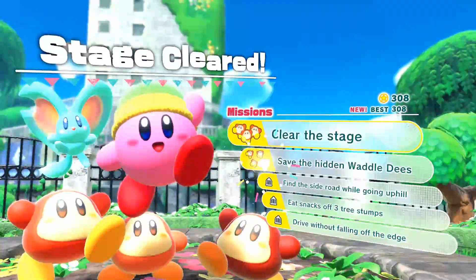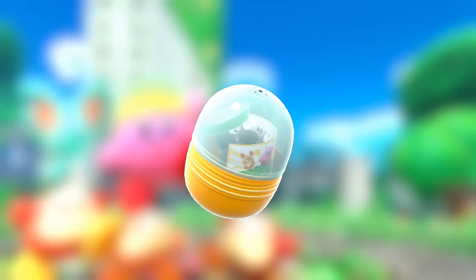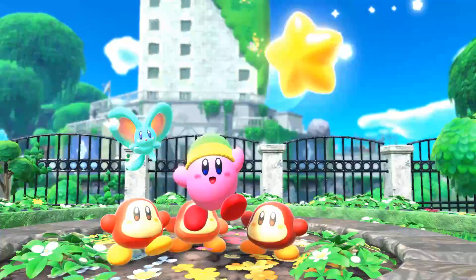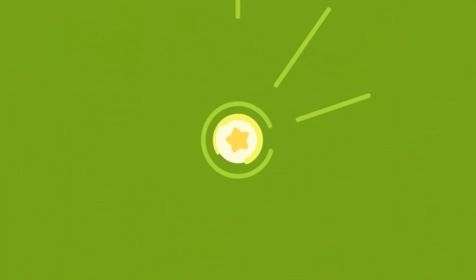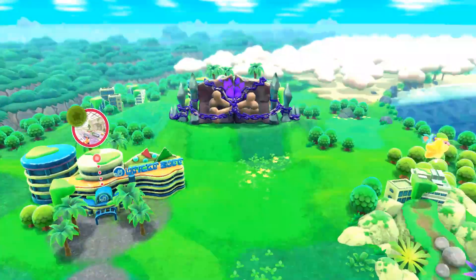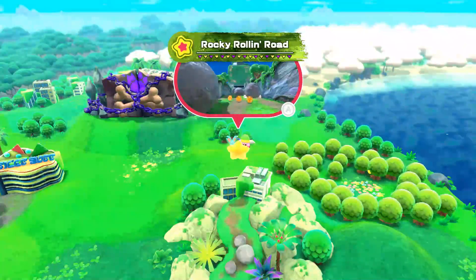So we saved the four Waddle Dees, found the side road, ate the snacks, and drove without falling off the edge — that's how you clear all those missions. We collected Blade Knight and Cappy, so we got those two toys. We've completed the level, cleared all the missions, and we can move on to a trip to Alivelle Mall, which is a lot of fun. We've got 10 out of 10 Waddle Dees, which is great because they help build Waddle Dee Town back up.